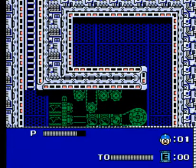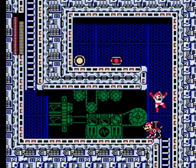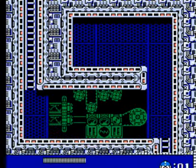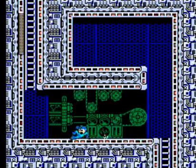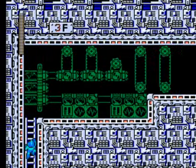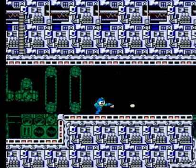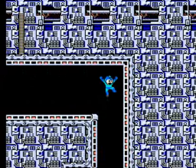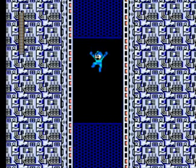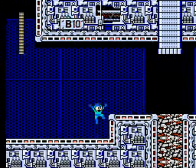Those guys are actually surprisingly tricky to hit. Oh, and by the way, Rush is in this game. Rush is Mega Man's robotic sidekick. He typically has the Rush Coil, which is like a portable springboard for making really big jumps. The Rush Marine, which is a submarine — usually not that useful except in a couple particular parts of a game. And the Rush Jet, which in this game is absolutely amazing, because he works a bit more like a Rush helicopter.